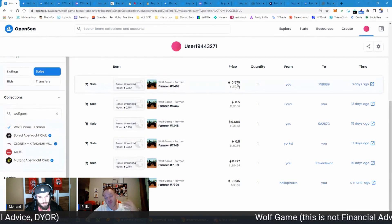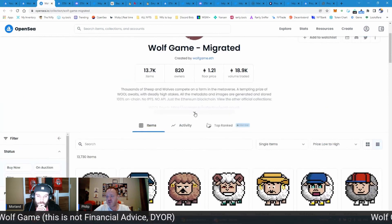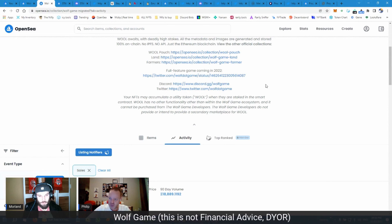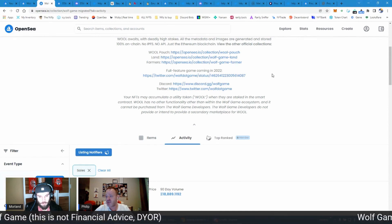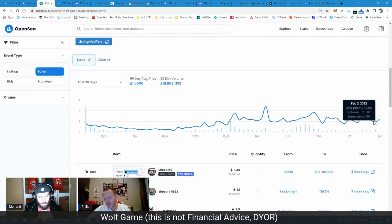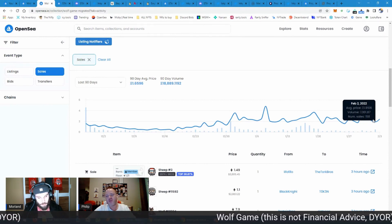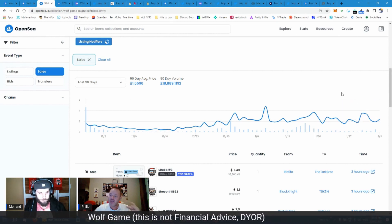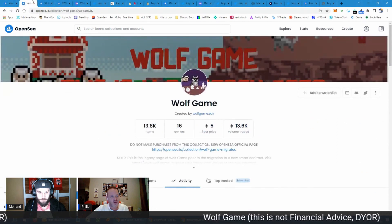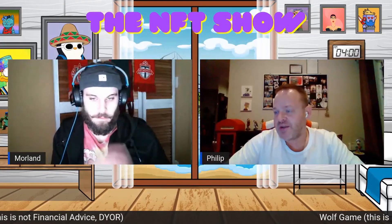The reason I sold that one at only 0.579 — barely making 0.03 — was because I noticed the migrated Wolf prices were going down, there was some FUD from an influencer, and I started to worry. I was over-invested in a project I'm not actively playing, so I decided to sell. At that point it went below 2 ETH — 1.95, 1.9 — and I sold my Farmer because I thought it would follow the main project. But it actually went back up to 0.7 as it always had done.